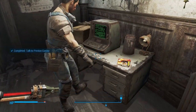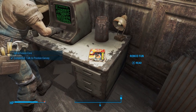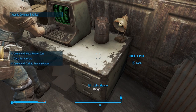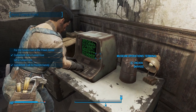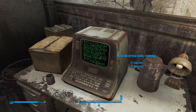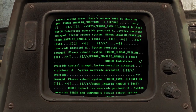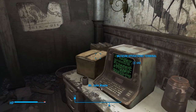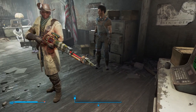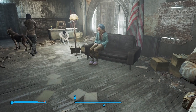Let's go ahead and grab the Atomic Command — this is another Pip-Boy game or terminal game. Either way, let's hack this terminal real quick. If you didn't unlock the gate down there, you can also unlock it right there. Let's go talk to Mama Murphy here.